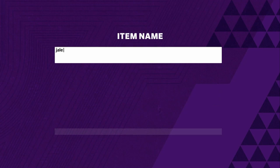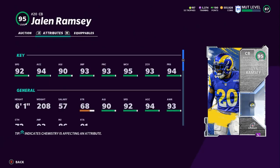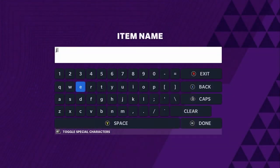Next is Jalen Ramsey at number five. The reason he doesn't come in higher is the speed — only 92 speed. But powered up and chem'd up, he'll get 93 speed and 95 XL. He will get 99 play recognition, 99 man coverage, 99 zone coverage, and 99 press. Not many players in this game can get every single one of those at 99. He's going to be a locked-down, shut-down corner. The only concern on next gen Madden is whether his speed will hurt him getting outrun in man or zone coverage.